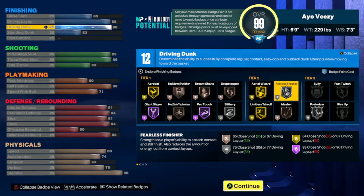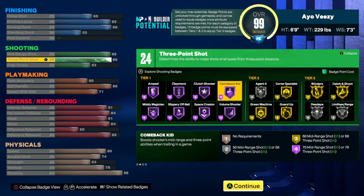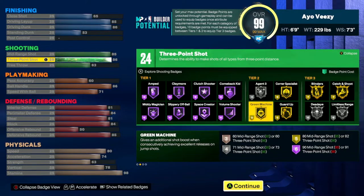I get an 85 mid-range with an 86 three-pointer. I get just about every badge at hall of fame, silver, or gold. Agent three — I got an 86 three-point shot, and at 99 overall that's gonna put me at the threshold to get agent three at gold. I get guard up at hall of fame — I just need to hit around 98 or 99 overall and they'll give me those points. Green machine I will also be able to get at hall of fame.